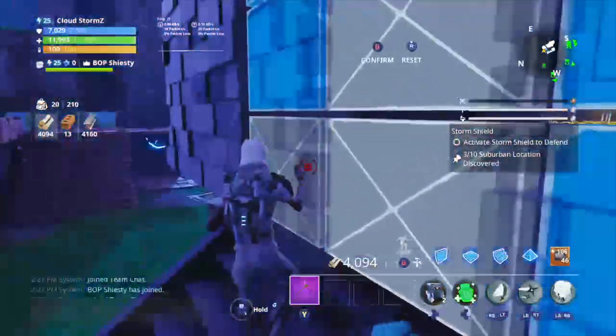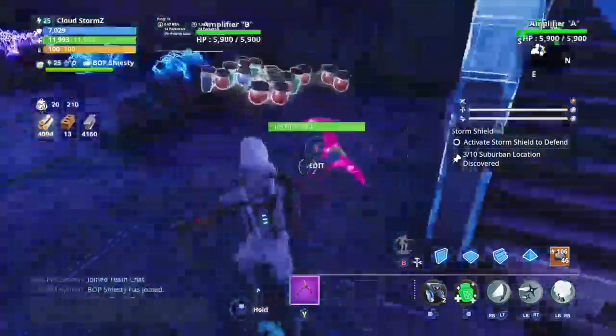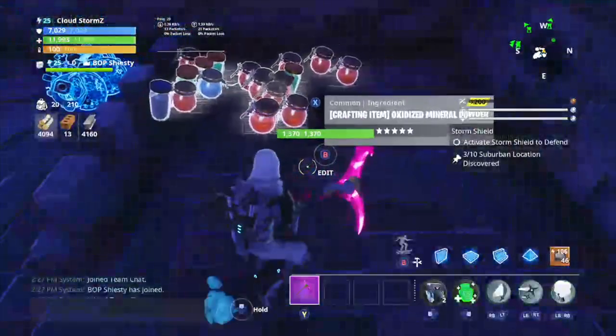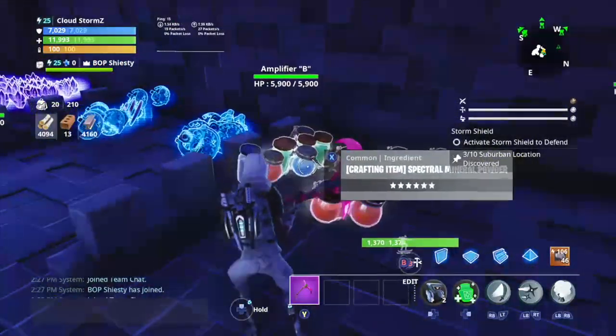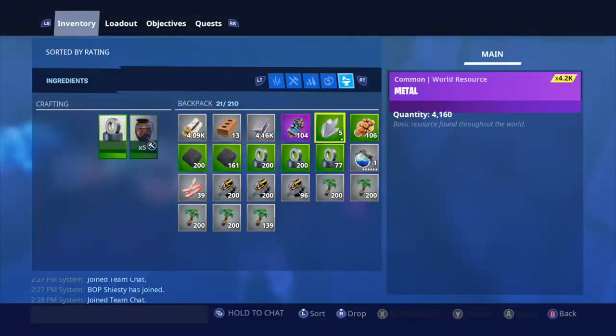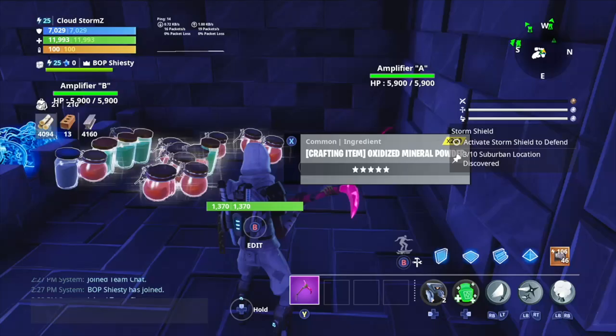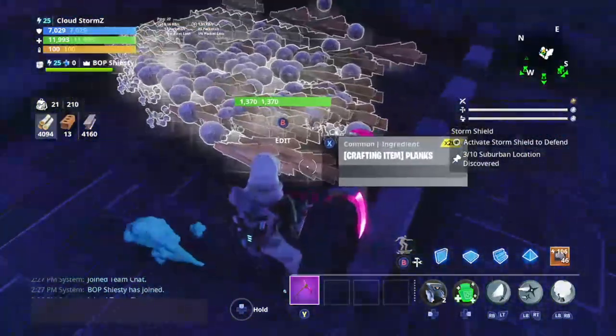All right, let's go. Here we have all of our oxidized, our charcoal, and our fine grain, and even spectra light mineral powder. This is one of the rarest things in the game and here it is right here.